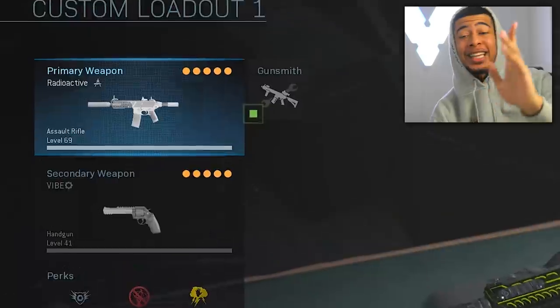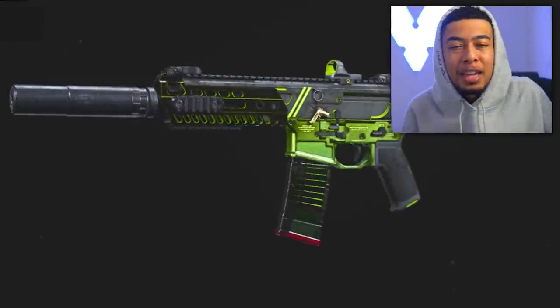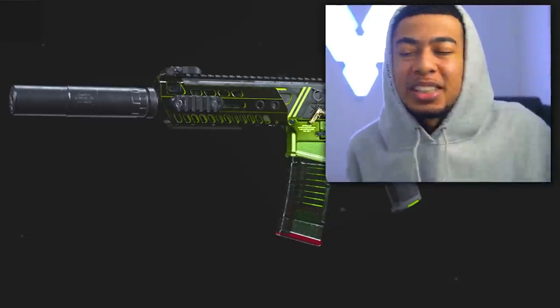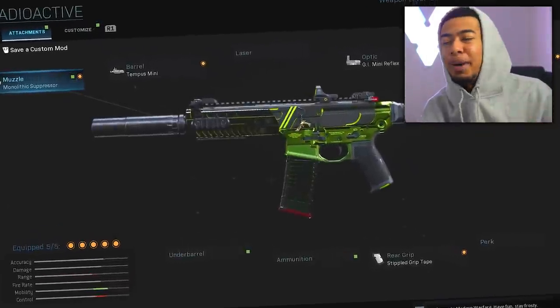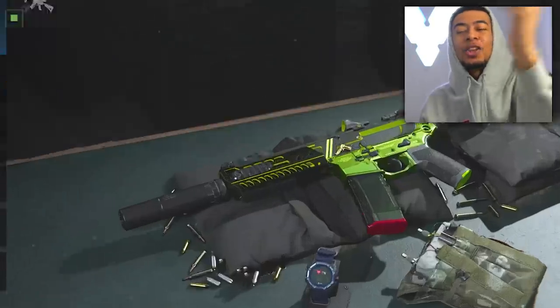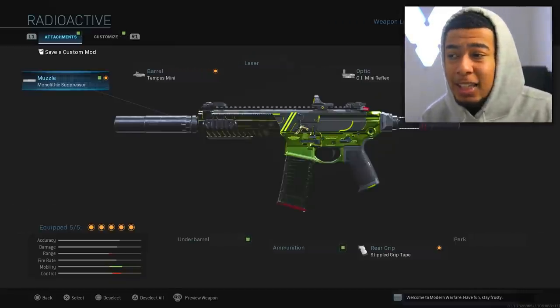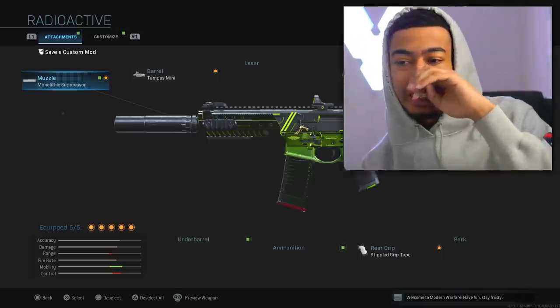Today we're going to be using the new M13 — they just added this into the store yesterday. It's called Radioactive. Usually I wouldn't make videos on these random variants they put into the store because for the most part they're not that special. It's just the same weapon looking a tiny bit different. But this one looks pretty cool, and the setup we've put on it is really good. I haven't actually made a video on the M13 so I thought this would be a good time.